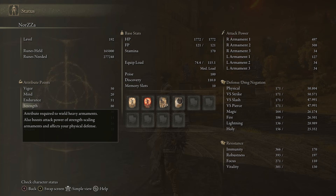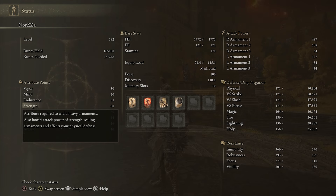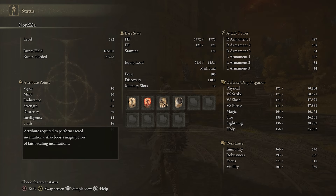Your primary stats for this build are strength and vigor — you'll definitely want to be maxing those out. You probably want around 50 vigor, especially if you're taking this straight into the DLC, and then as much strength as you can pump, with a little dex to hit minimum requirements. You'll also want some mind so you can get your buffs off, and 15 faith for Flame Grant Me Strength and Bestial Vitality.